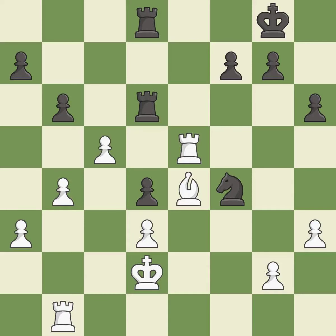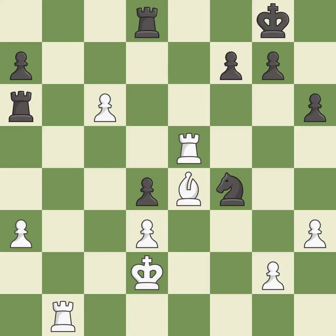That's fine — it is good. This ignores an opportunity to threaten winning a rook. This allows the opponent to create a passed pawn — it is an inaccuracy. Takes back — it is best. This move puts the rook on a safer square — it is best. The passed pawn moves towards its goal — it is best. This is not the right idea — it is an inaccuracy.